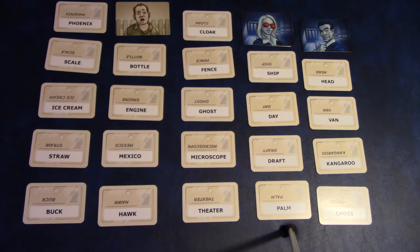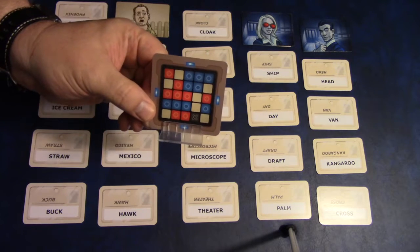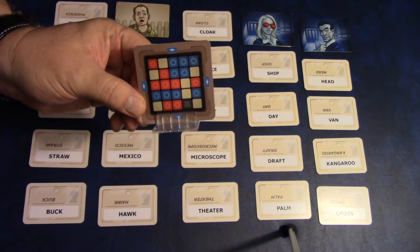If they had guessed the bystander on their second turn, their turn would have been immediately over. But it was their third guess, so they were done anyway. Now they know they were wrong and there is still another clue out there matching 'water' that they didn't get. Looking at red's turn, here are the cards they have to get.